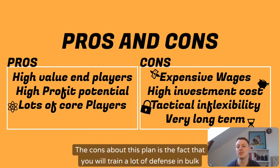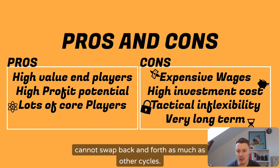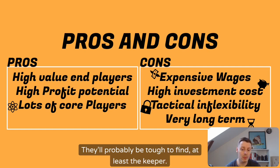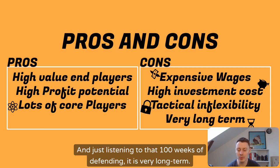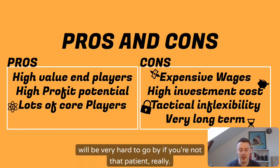The cons of this plan are that you will train a lot of defense in bulk, meaning you'll continuously add to wages as you cannot swap back and forth as much as in other cycles. The higher investment cost — because the two wingback wings and the goalkeeper will be very high in price and tough to find — is also a drawback. You'll also suffer from high tactical inflexibility for over 100 weeks of defending training, and just hearing '100 weeks of defending' makes clear how very long-term this is.